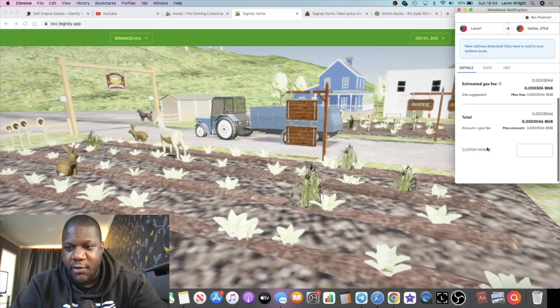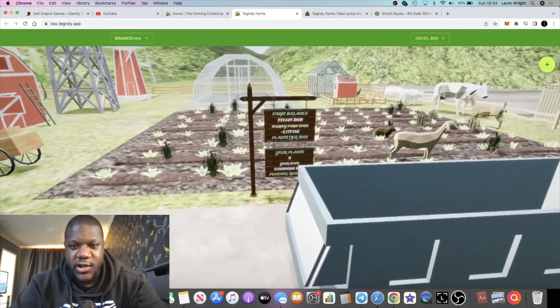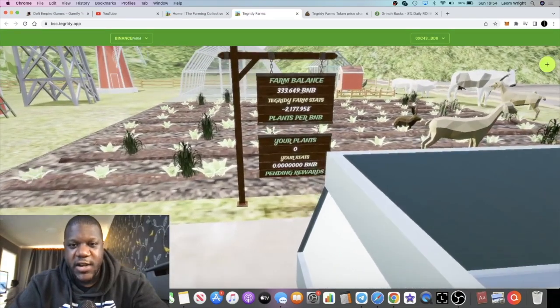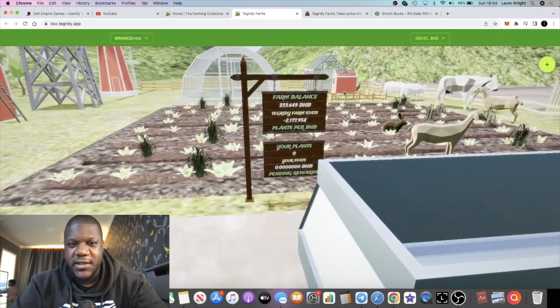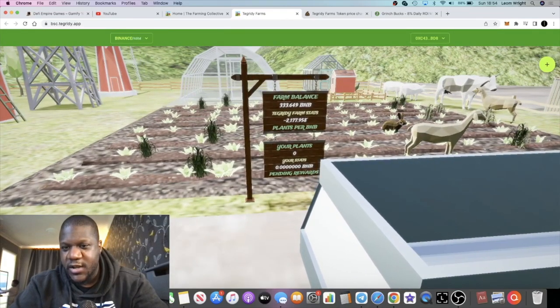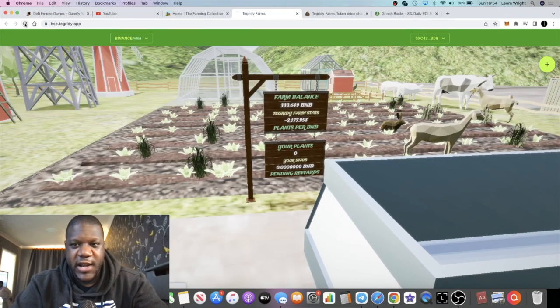You can do it that way if you'd like, or you can just do it the normal way like everybody else. You can check out your dashboard and just go around the farm, check out the plants, the pigs, the rabbits, or whatever they are — all that sort of stuff you can go and check out.